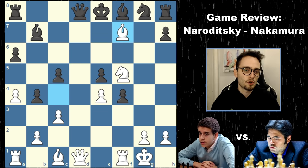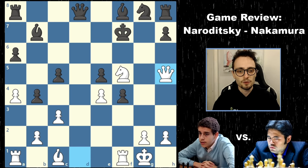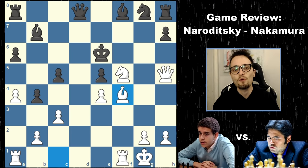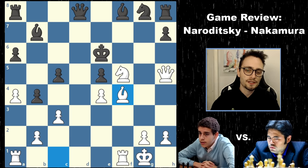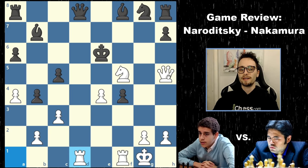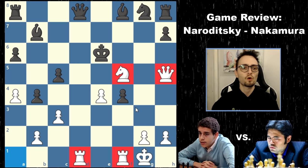Black has no real other legal move, so he has to take back. We see queen h5, king e6. So what's the count of material? Daniel is down a piece, but there's a black king on e6. Generally, when you sacrifice pieces, you have to continue to make threats. Here comes the third kaboom — bishop takes f4, the third sacrifice in the last four moves. Hikaru does not take this one. If he did, the idea was to go rook ad1, and now all four of white's pieces are swarming.